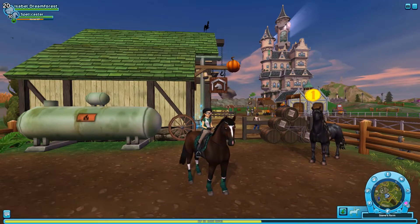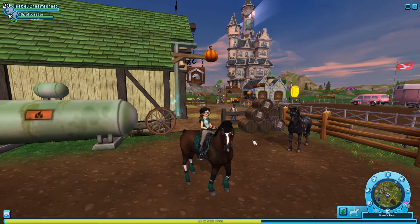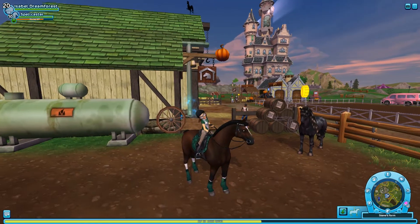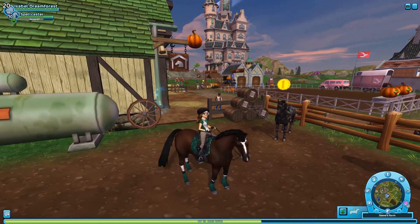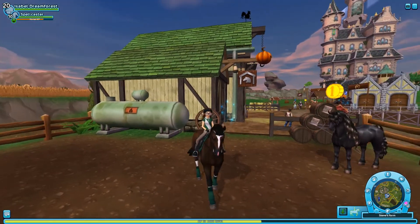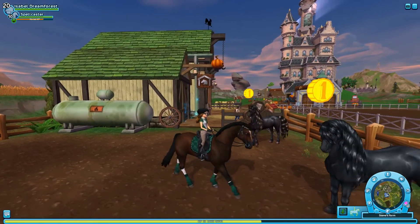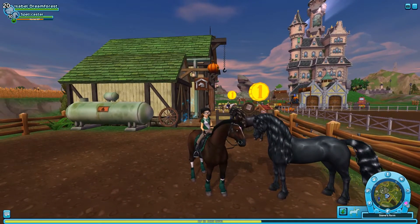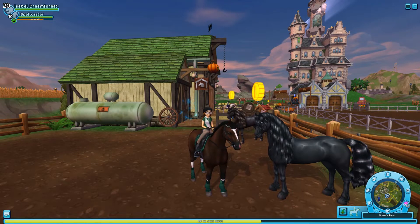So first off I bought this Hanavarian from the app. His name is Spellcaster and I've been leveling him up a little bit today. I also bought this green polo shirt from Jarlaheim and this hairstyle. I didn't record this because it wasn't a super exciting part of the purchasing, but now we're gonna be buying a couple of horses and then some tack and gear.